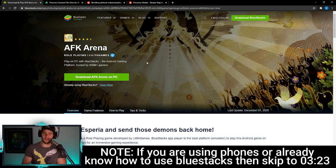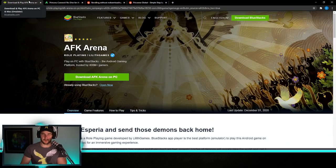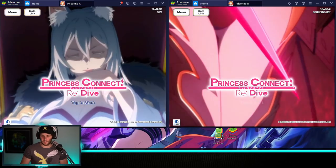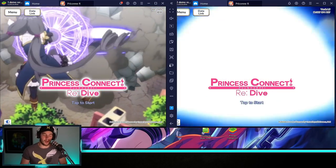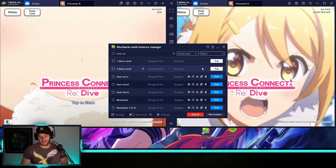For Global, the game is pretty much going to be launched — there's an APK for soft launch which I'll leave in the description. Once you have BlueStacks installed, I'm going to show you how to get the two instances. What you're really looking for here is the multi-instance manager down at the bottom. If you can't see it, you can search it in your search bar.